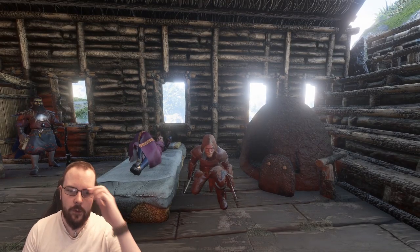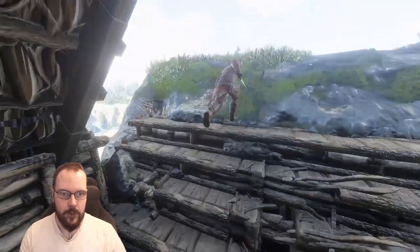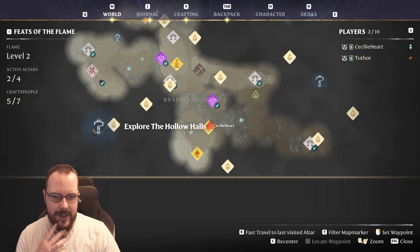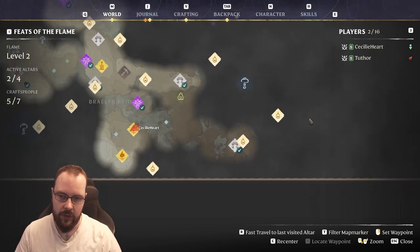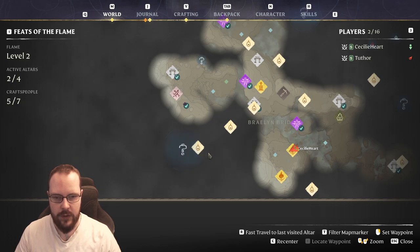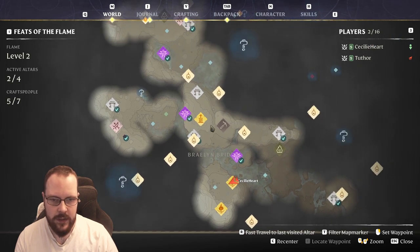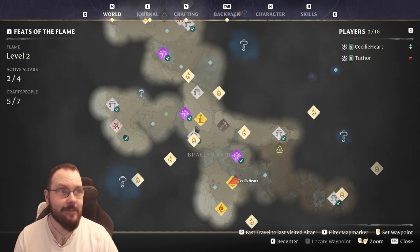Our daughter just woke up so we had to deal with that. But I do want to test out the Hollow Halls — yeah, we're just level five but I think it will work out fine. We could head straight over there, get armor, and yada yada. We're going to give it a go. We can place an altar here. As always, until next time.